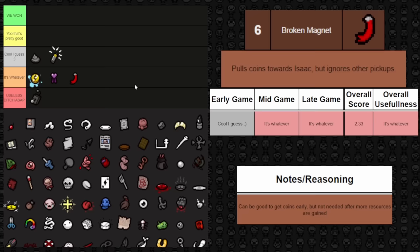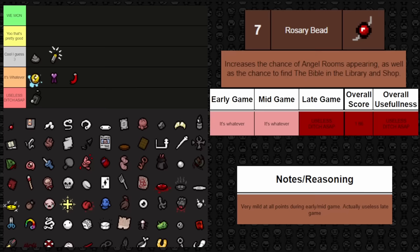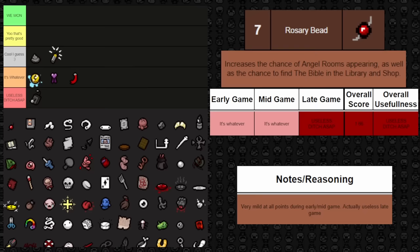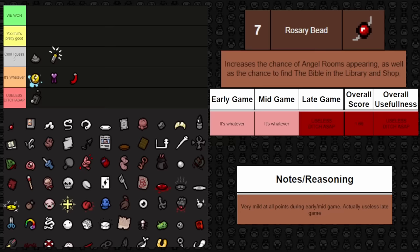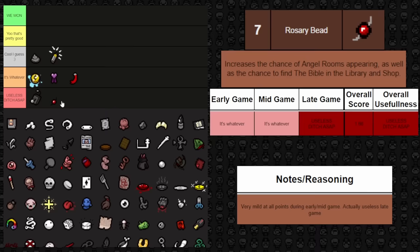Next one up is Rosary Bead. It increases the chance of angel rooms appearing and the chance to find the Bible in a library or shop. It's kind of whatever — increasing angel room chance is nice, but it doesn't help your deal chance overall. It's okay early and mid game for that angel room bump, but finding the Bible won't help your run. Late game it's just useless since you can't get more deals. Overall it scores a 1.66 — useless.